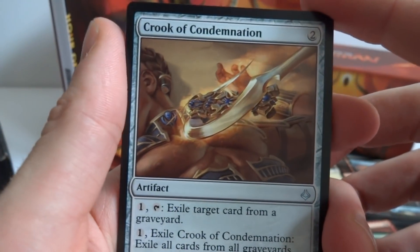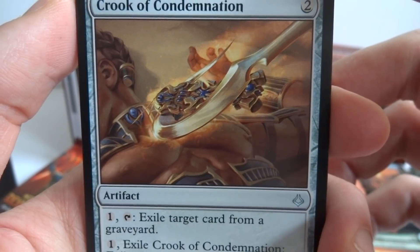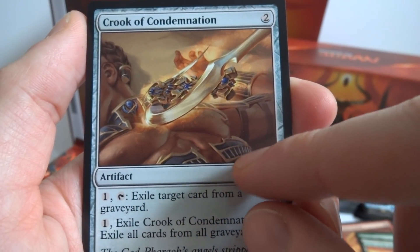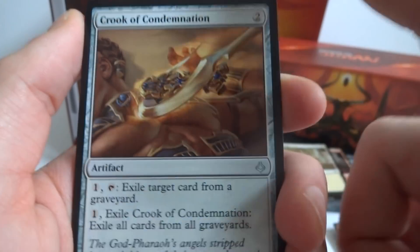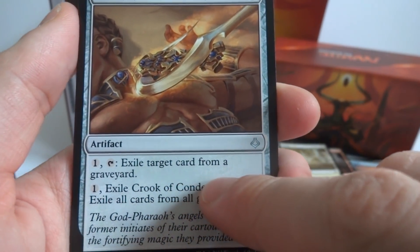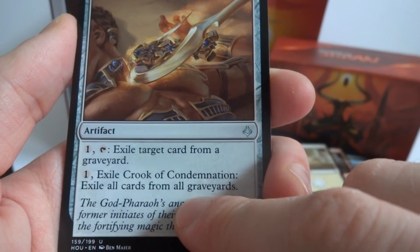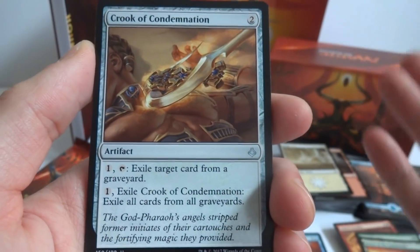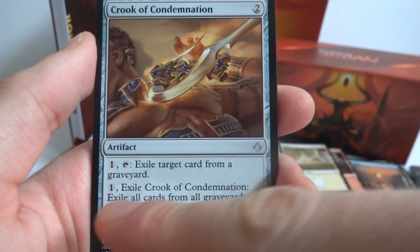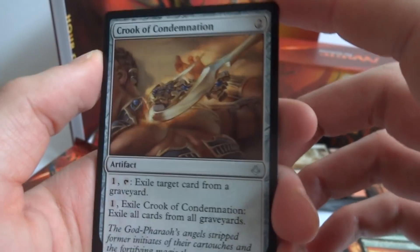Onto the uncommons: Crook of Condemnation — a two-cost artifact. One mana, tap: exile target card from a graveyard. Or pay one and exile the Crook itself to exile all cards from all graveyards. So you can hit an annoying card in their graveyard or just wipe all graveyards entirely — kills a Dredge deck, very cool.